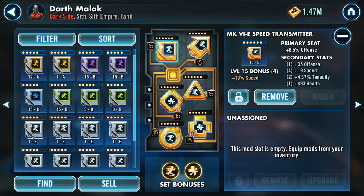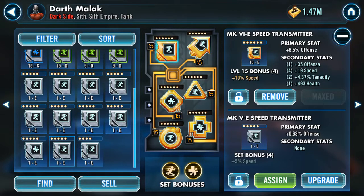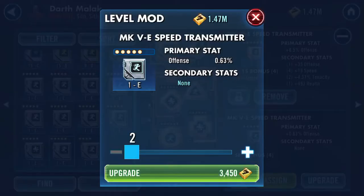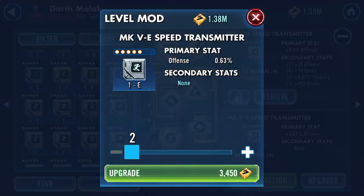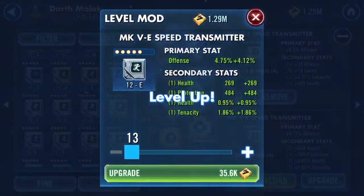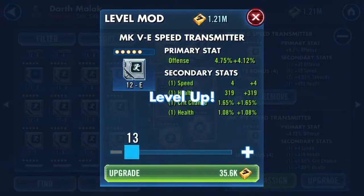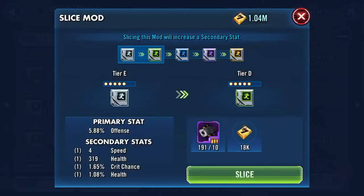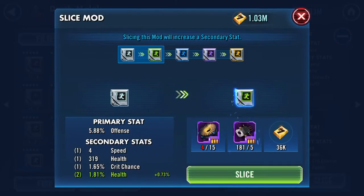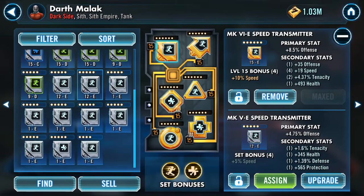I'm low on squares so this will be a sell. Let's check at 12 — nope. This one has four speed with no defense secondaries, let's check it out. And done — that's kind of what I do, just to check.